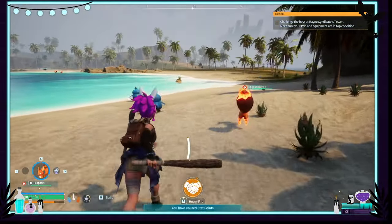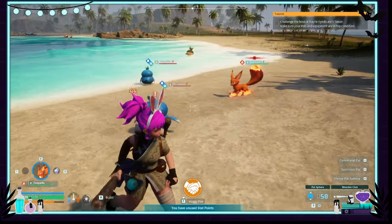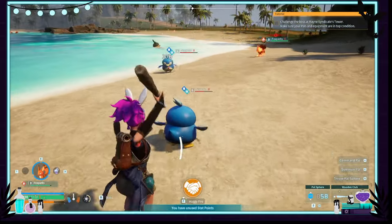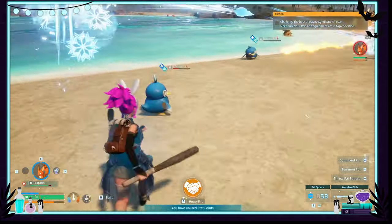And number ten is our little Pingu, the Pinguin as I call it — or the Pin Gullet. It's actually a water and ice creature, pretty good to have on your base.